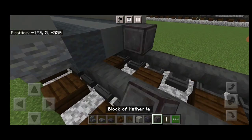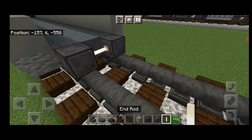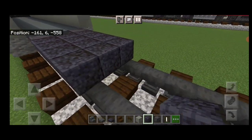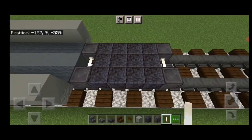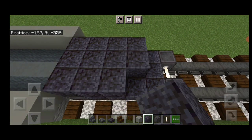Behind this section, add another netherite wheel on each rail with an iron rod axle, then a three by four of polished blackstone block, then another netherite wheel on each rail with an iron rod axle. Then fill in the top middle three above this truck with polished blackstone block.